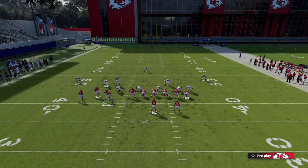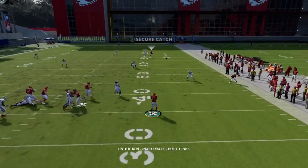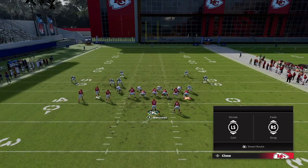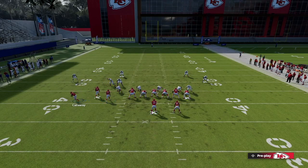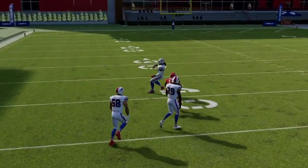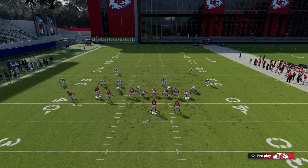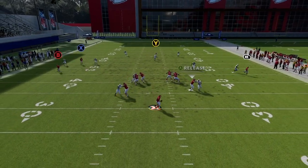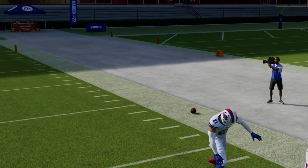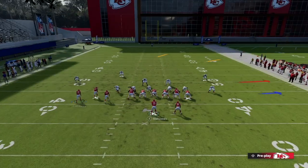So you put X on a flat, X on a curl, and you're always looking for Y deep down the field first. This is kind of the last resort. Versus cover two that's all day long deep down the sidelines. Always be smart with your reads and your decision making — we're always looking for that deep crosser, but sometimes you can throw back side to that curl flat combo. There are a million different ways to set up this PA Boot Over play.